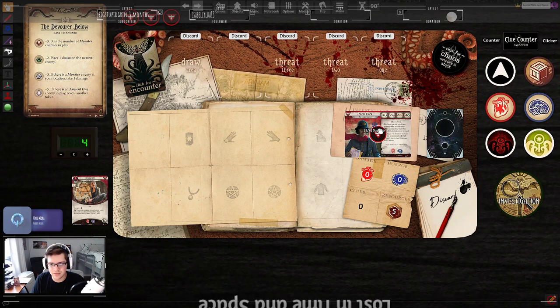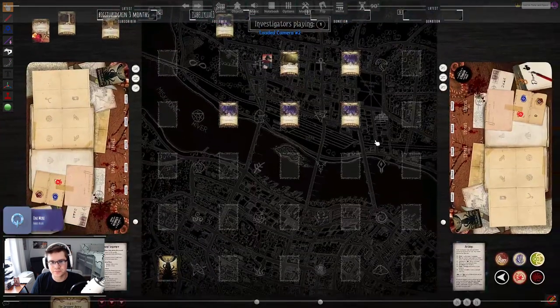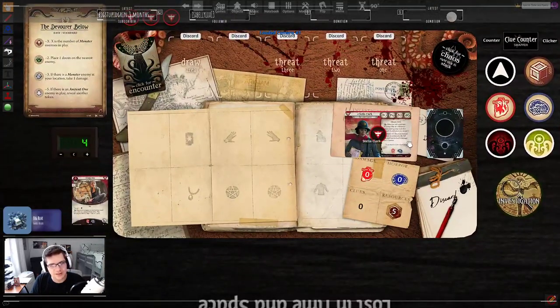Our weapons only have a couple of ammo, so we're kind of forced to just punch things to death. We don't have Lita either, which is another issue — if we had Lita we'd at least have a reasonable out for winning this scenario. I think we're going to lose here, but let's find out.